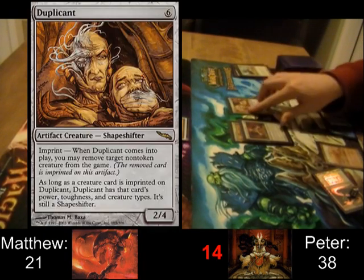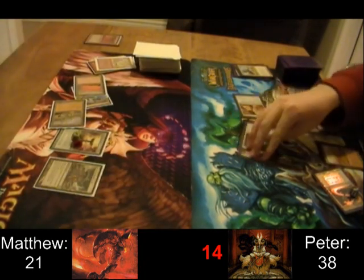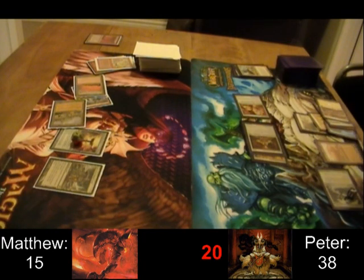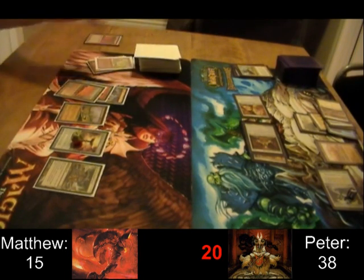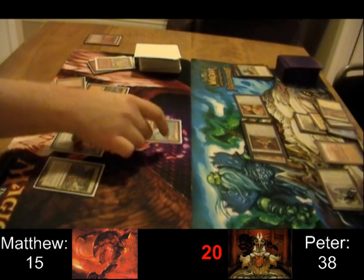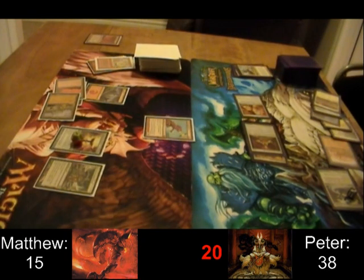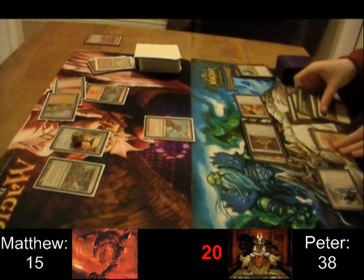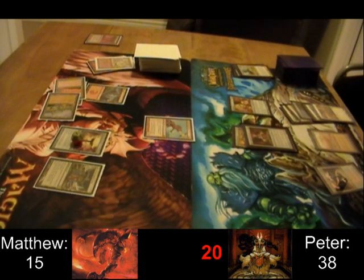There's a Duplicant to take out Eurobrask. Because Eurobrask doesn't go to the exile zone, it's not actually imprinted on Duplicant, so Duplicant stays a 2/4. And Matthew's up to 21 points of damage from 8.5 Tails. Flametongue Kavu is going to attempt to deal with the problem, but it's just that easy to pay 3 mana and make it protection from Flametongue Kavu. It just shows how easy it is to win a game with a cheap general and cheap equipment.